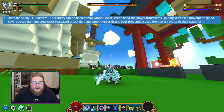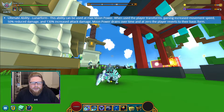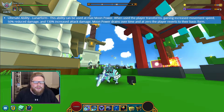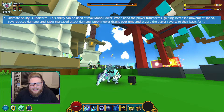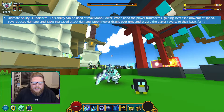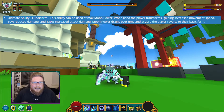The ultimate ability — the new one — is the Lunar Form. This ability is used when you have max moon power. The player transforms and gains movement speed, 50% damage reduction, and 130% increased attack damage on top of the 180%. Moon power drains over time, and when it reaches zero the player reverts back to base form. Unlike before where the lunar effect was random and you never really relied on it, now it's something you can control yourself by building towards it.